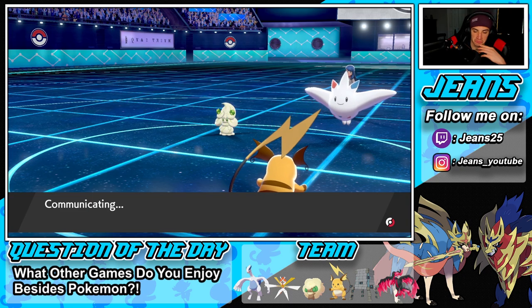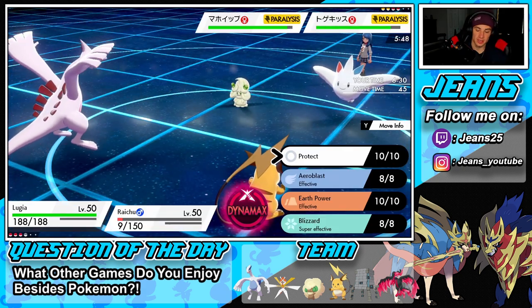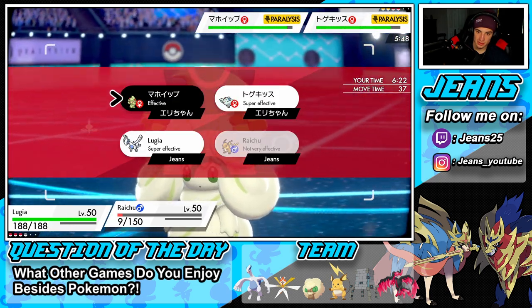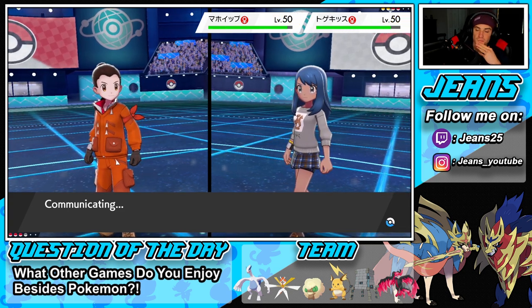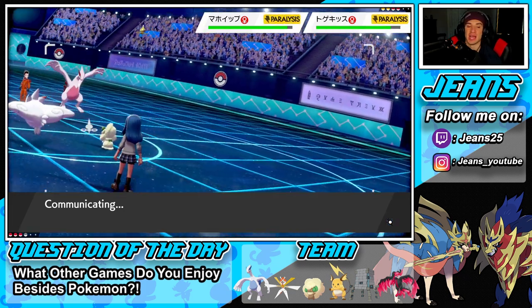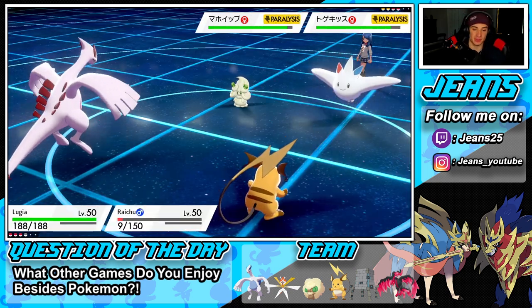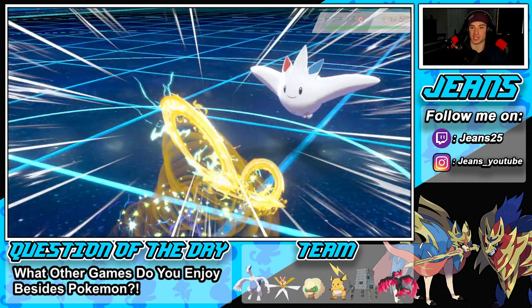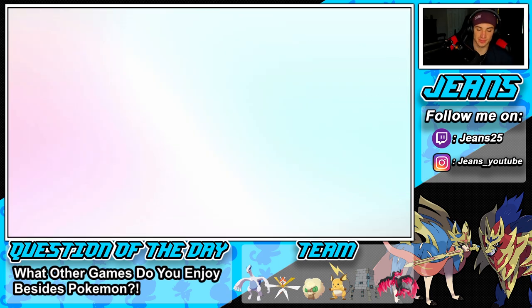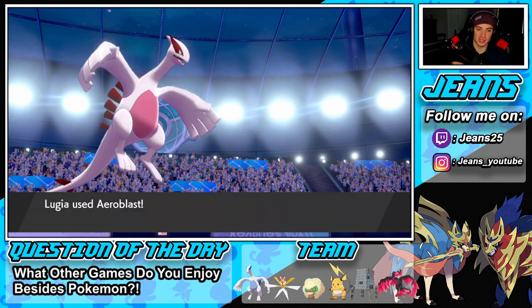I think we double up into Togekiss. I just want to volt switch to have that fake out in back end for later and be able to nuzzle again. I volt switch out — we have tailwind set up. I'm hoping this air blast can pick up the KO and land a crit. We have safety goggles so we're extra safe. Lugia might have to be our dynamax mon. Air blast comes out — it never picks up the KO. Maybe we can proc berserk. We're going to dynamax Lugia.